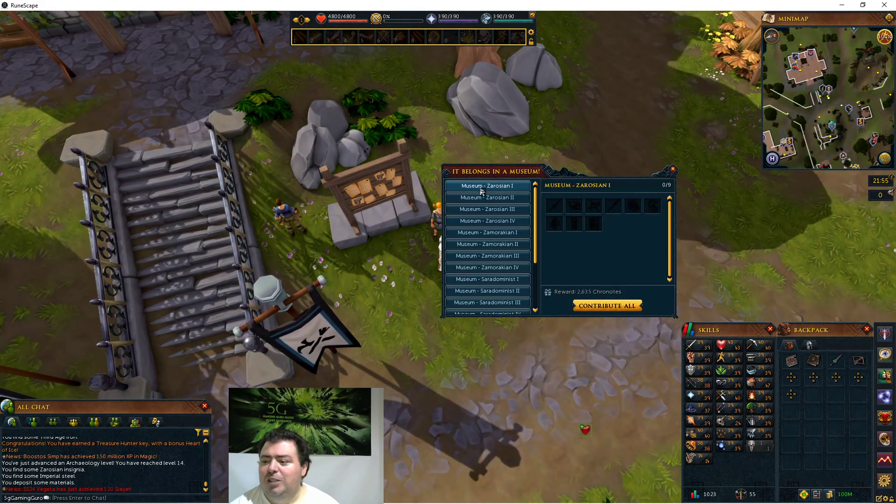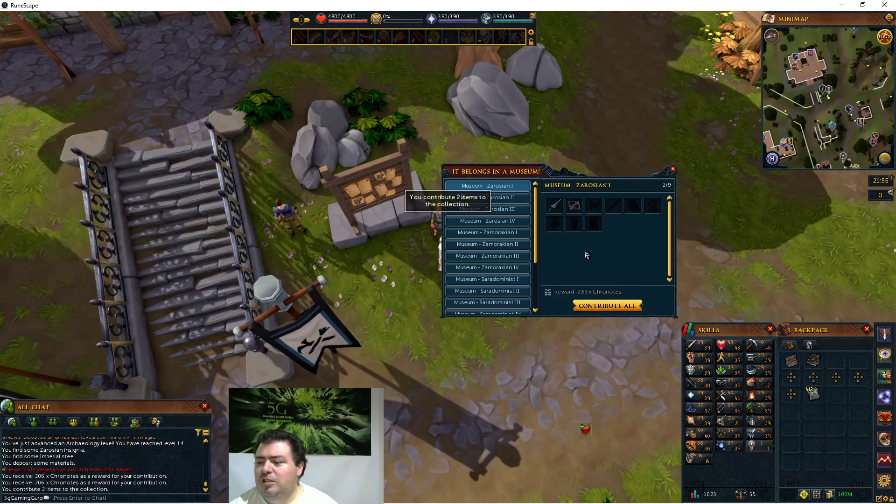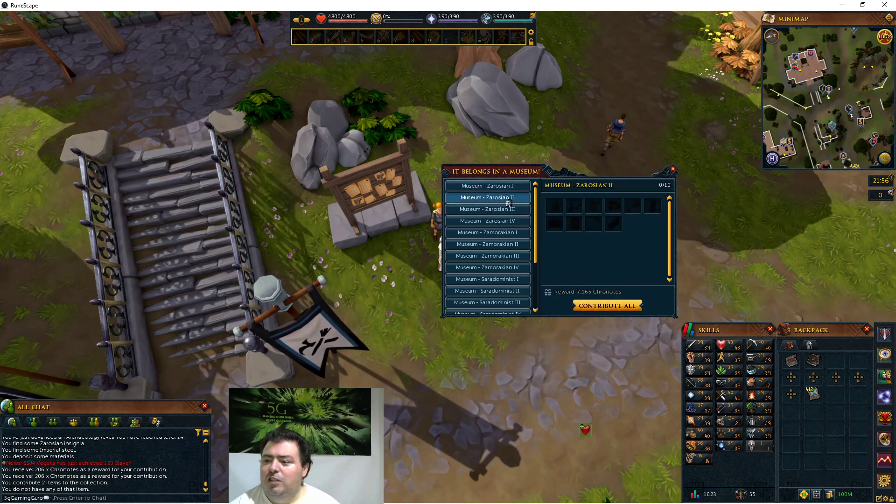This is the Zerosian one collection - I showed you this before. There are nine items. I'm going to contribute all. I got 412 chronicle notes for donating those two, just as I explained before. When I get to higher levels, there's Zerosian two, three, four. There's also the Zamorakian - the first one is nine pieces, second nine, third set eight pieces, fourth set five pieces. Saradomin one is nine, two is nine, three is six pieces, four is seven pieces. Armadilian - first set nine, second eight, third ten. Mendocian - first set ten, second eight, third nine.